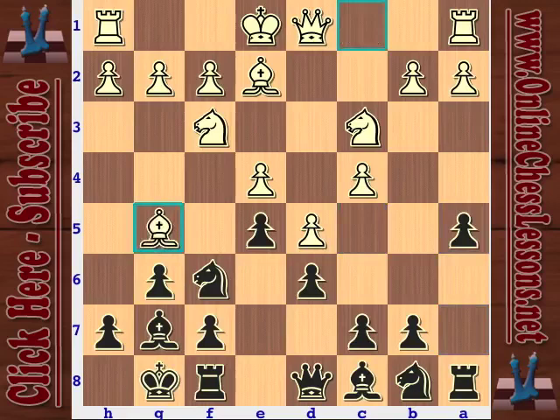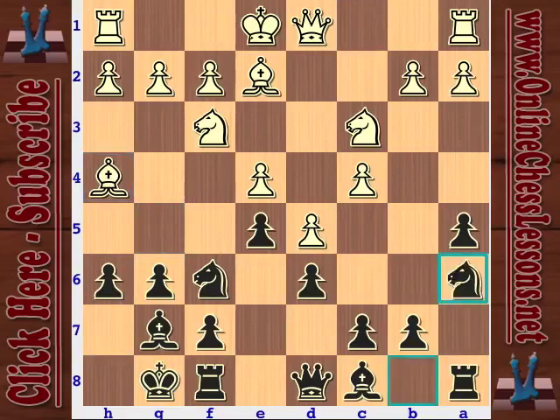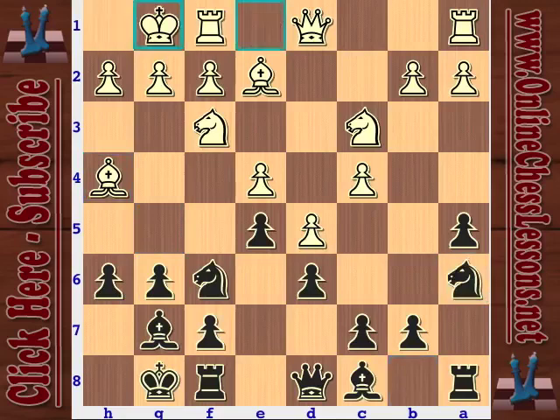Bishop g5 - white is just developing the pieces, provokes black into playing h6, which kind of weakens black's kingside. Knight a6 by black - this is a very natural move. White castles. Now we see bishop d7. I was a little bit surprised by this move, to be honest. There's nothing wrong with it, it's an interesting move - knight c5 would be much more natural. But bishop d7 is cool and very flexible. Another plan here was just directly queen e8.